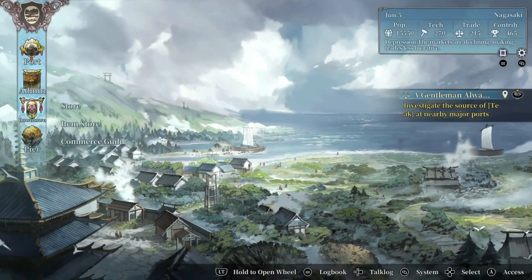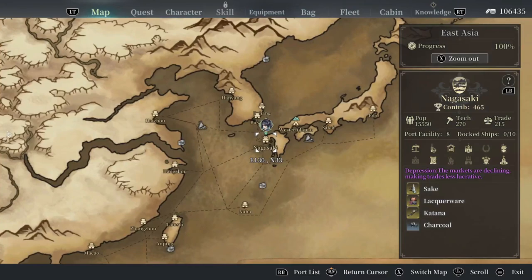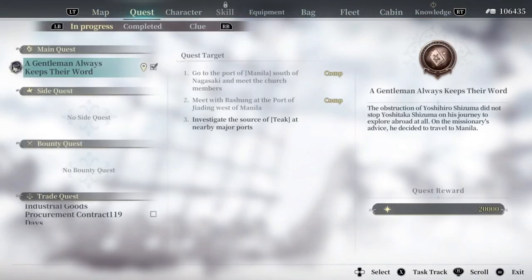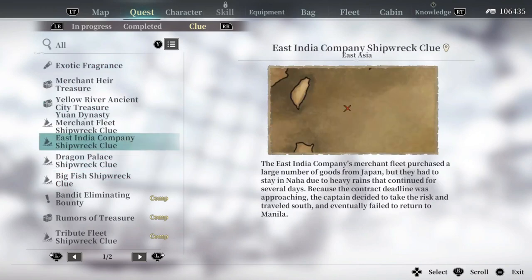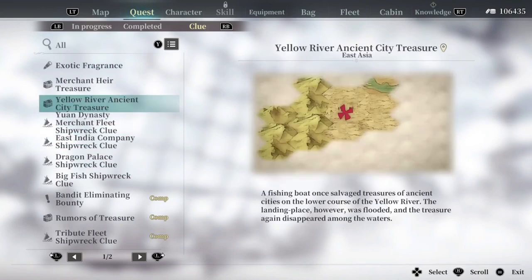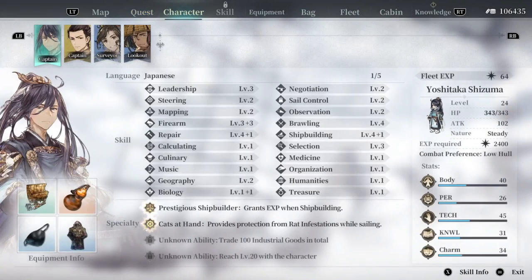Before we get to the pier, let's talk about some of the system stuff. There are a big variety of quests and side quests. We also get clues to treasure that you can find on the map. All these characters — our main character Yashu Jitaka — if we trade 100 industrial goods we'll get another ability. We can also upgrade our abilities and find books.